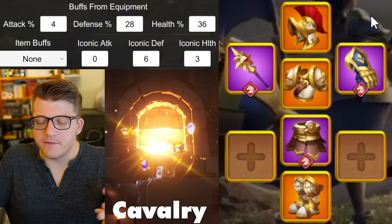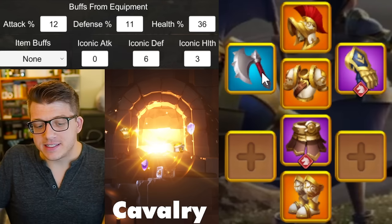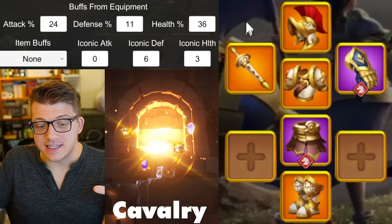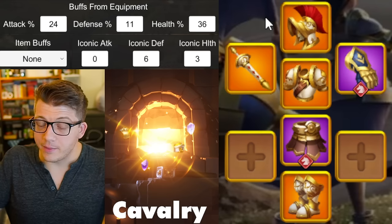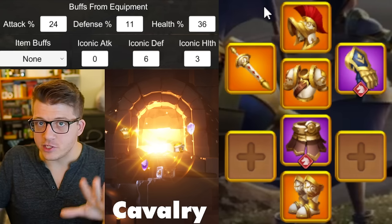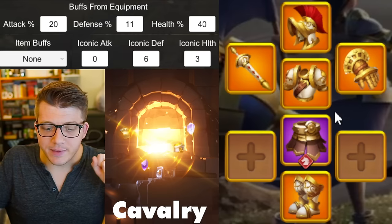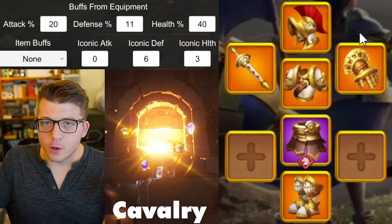Next I would replace the helmet with the legendary set piece helmet — it gives three base defense stats from iconic crystals and just has more stats than the blue helmet. Converting the remaining purples to legendaries gives a small benefit. I would do either gloves or weapon next — gloves are easier, but the weapon gets you the four-piece set bonus for cavalry. Technically the weapon is better to do before gloves. I know you see the cavalry attack stat and think it's bad, but technically it is better. Eventually you'll prefer the 20% attack on the Lance of the Hellish Wasteland plus 3% counter-attack damage from the set bonus.